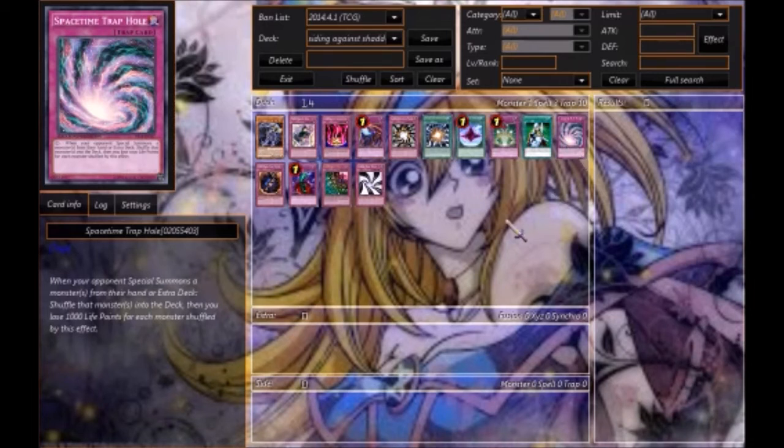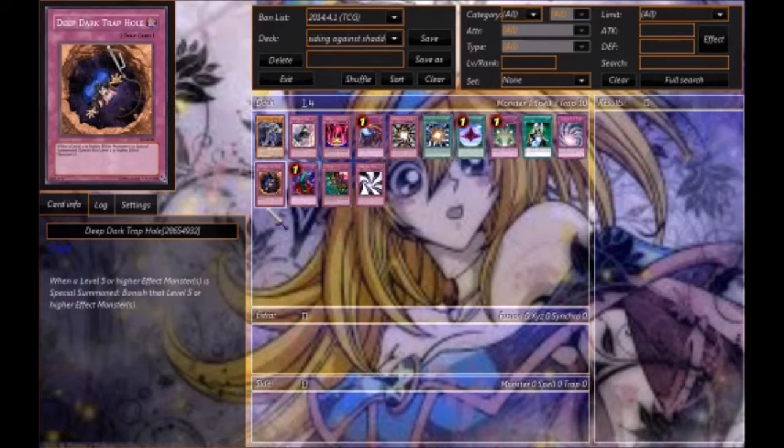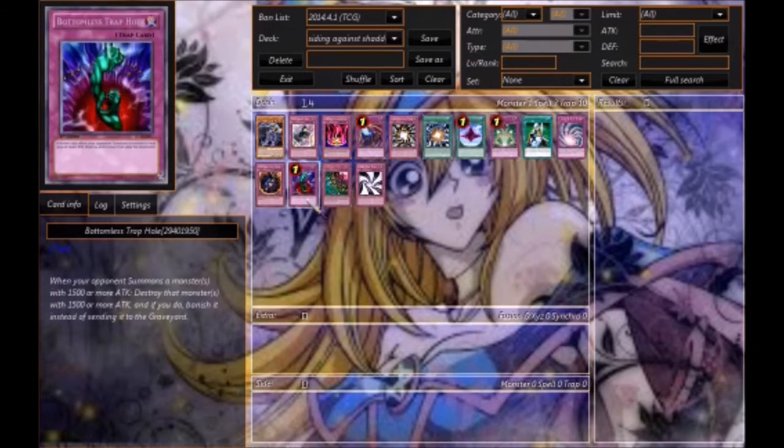We have Deep Dark Trap Hole — it's a less popular card, but it's essentially a Bottomless for any Level 5 or higher Effect Monster that's Special Summoned, and it banishes them. All of the Shaddoll Fusion monsters and Shaddoll Beasts would be affected by this.